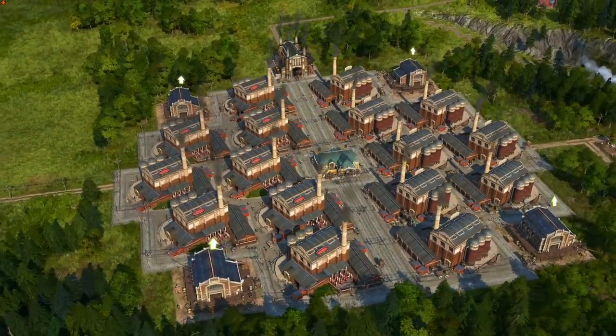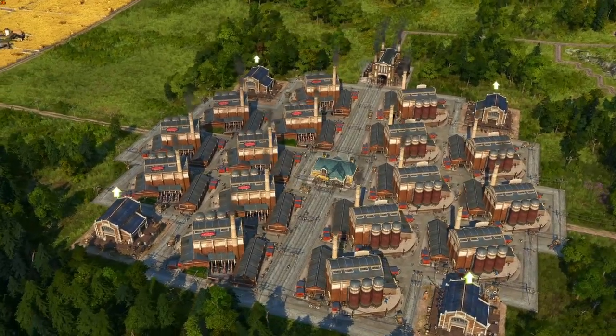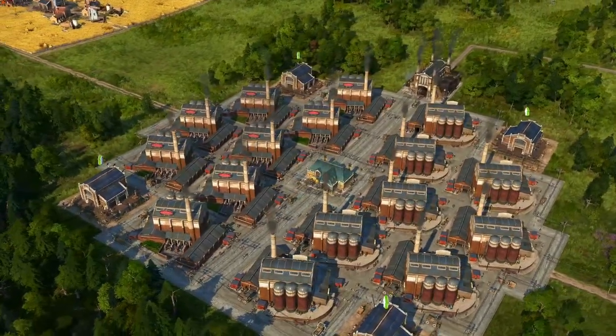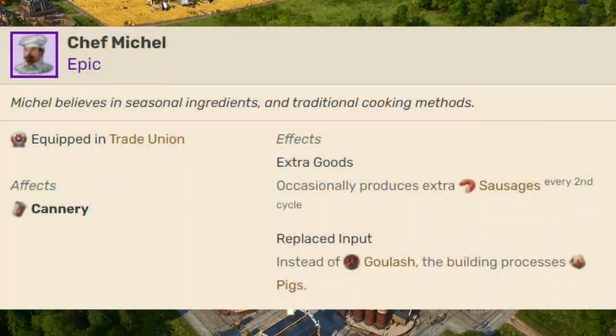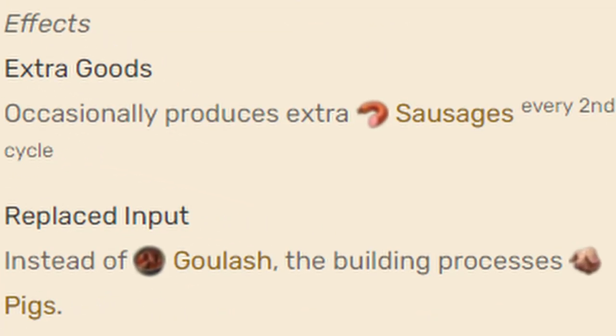What's up friends! Today it's gonna be a very special day for all the people who wanted me to include trade unions in the builds. Because with this epic item, Chef Michel, we can replace the goulash input on canned food with pigs.